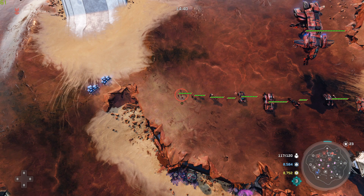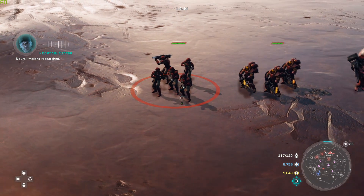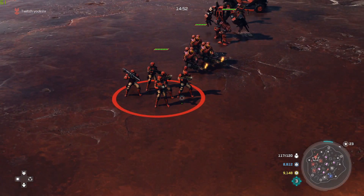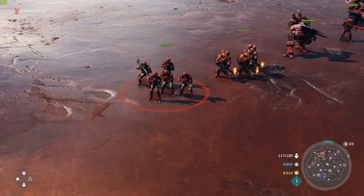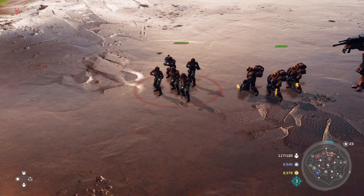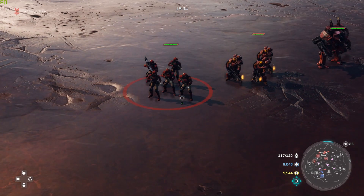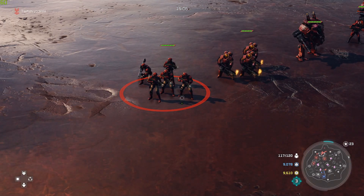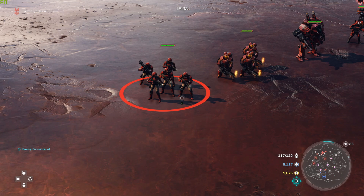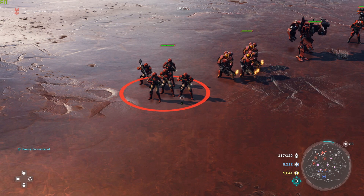The first unit I want to start with on the UNSC guide for Halo Wars 2 is none other than the Marine. This is the basic core unit for the UNSC — every single UNSC faction leader has them. They come out of your main base, your HQ, as well as every mini base and other HQ that you control. Their first upgrade, available before even teching up, is the Grenade Throw, which is very good against clumped units.